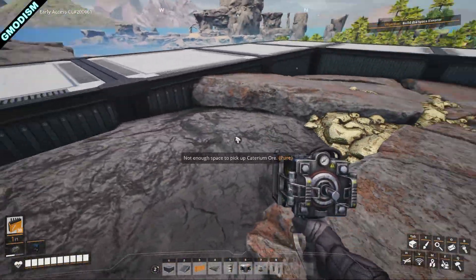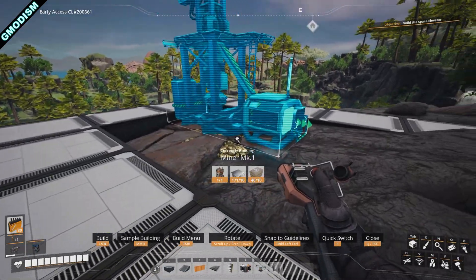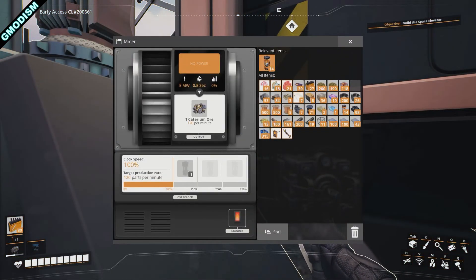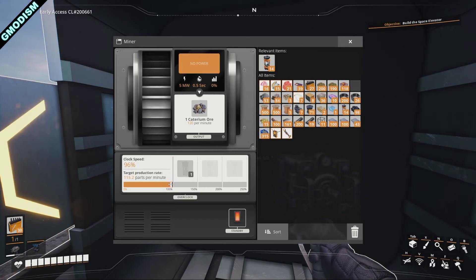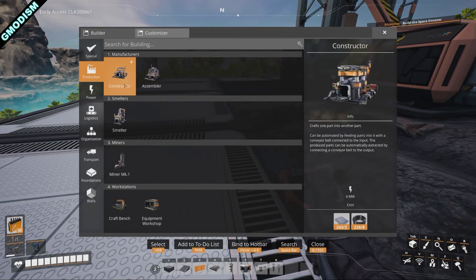To set this up we will need a caterium ore source and we're going to place a miner. You might wonder: do we need a pure source? No, you do not. You can use a normal or medium source and add power shards to overclock it to produce the amount we want. A normal source produces 60, this pure one produces 120, and for this setup we actually want to produce 108 per minute. Since I have a pure source I get to underclock it slightly, making it a little more efficient.